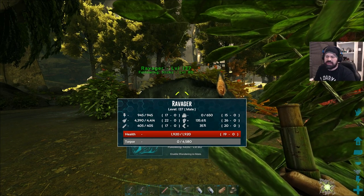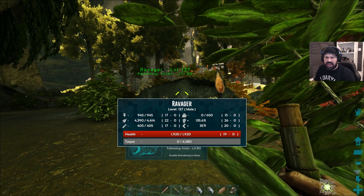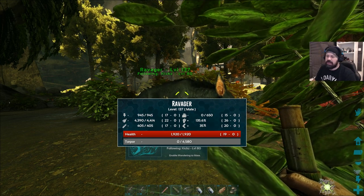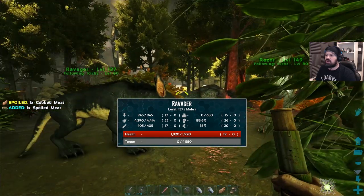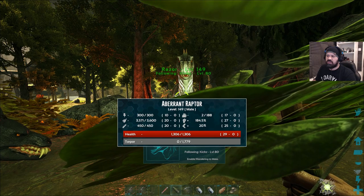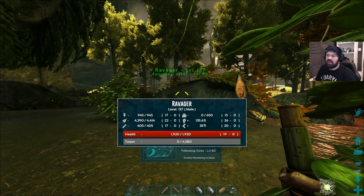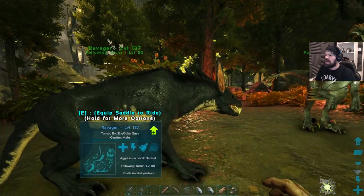I assume it means maybe 26 levels after taming went into strength out of the 45 levels gained — I'm not sure because he was 92 and now he's 137. The same goes for this raptor — very good in strength but I don't know exactly what that means. If you have a link or guide on how to read these stats properly, let me know.